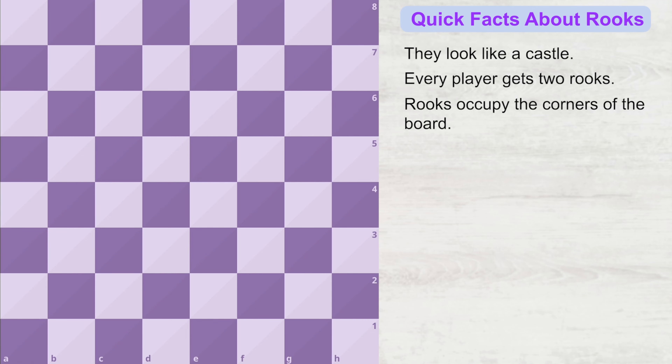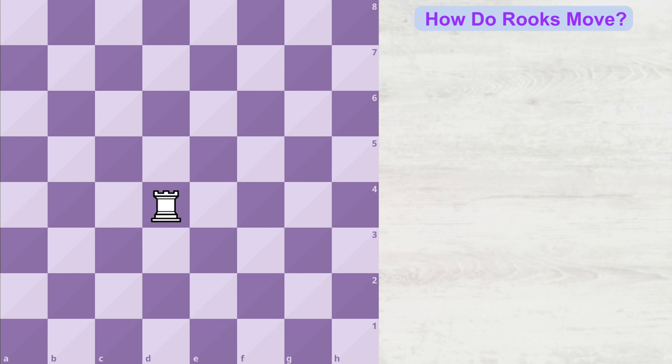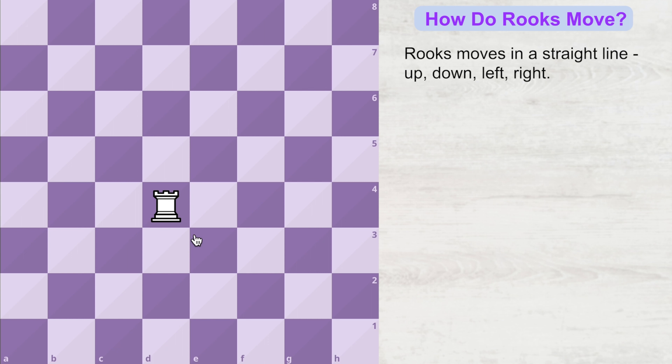Now let's learn how a rook moves on the chess board. The movement of the rook is very simple — it always moves in straight lines. So if your rook is sitting here, it can go straight up, straight down, straight left, or straight right.